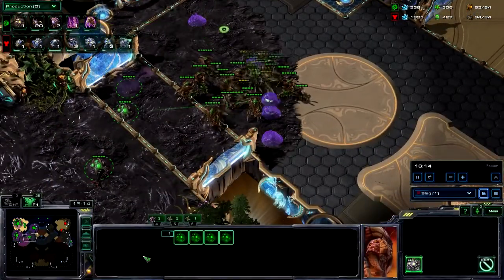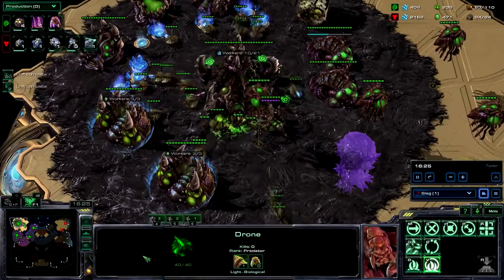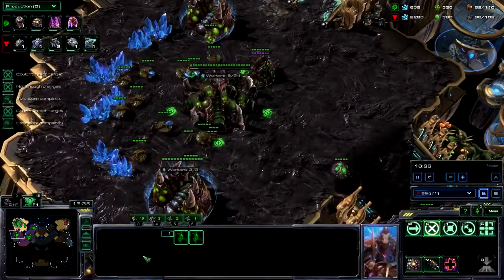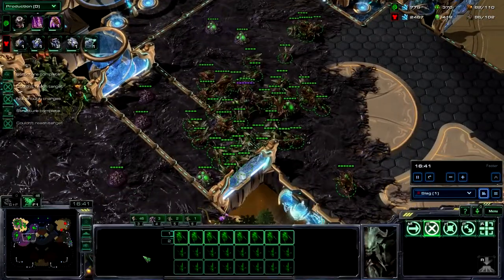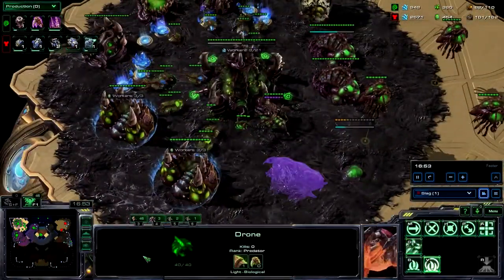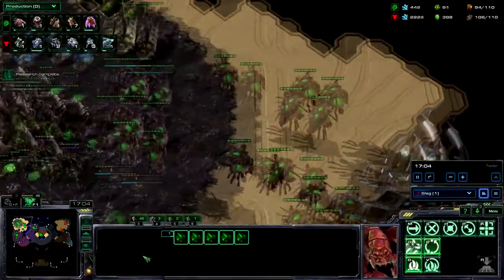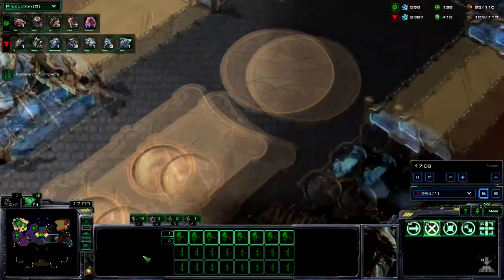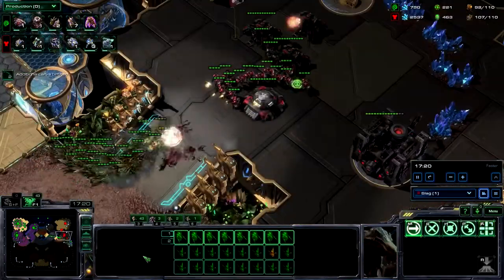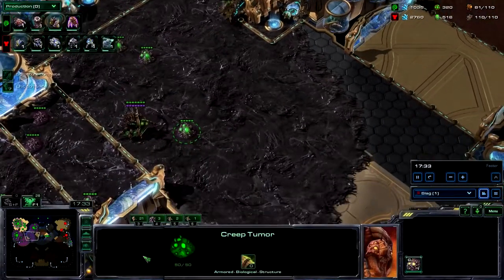Making some more creep tumors — because I forgot again. This was a really tense match for me since it was a placement match, so I forgot about some things. I'm going to throw down a spire because he's got siege tanks coming in. With the grooved spines upgrade, I can take the tanks out from a farther distance. Making some more hydras. I'm throwing down the infestation pit because I'm going to go for Hive — if this hydra build doesn't work, I'm going to go into broodlords. Then I see way too many siege tanks — four, and he's building more.